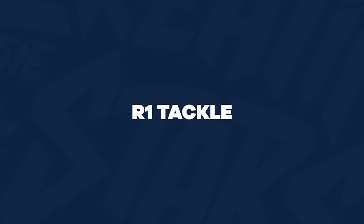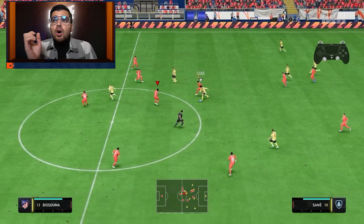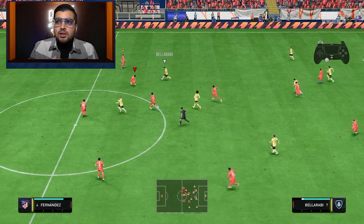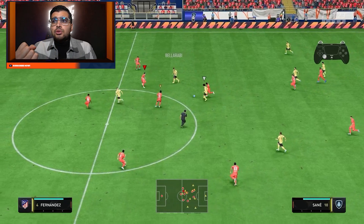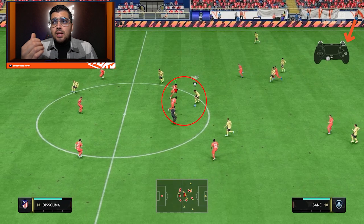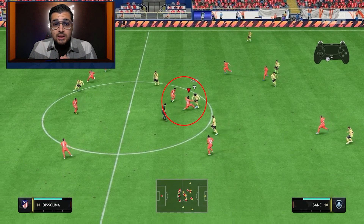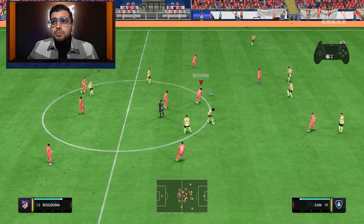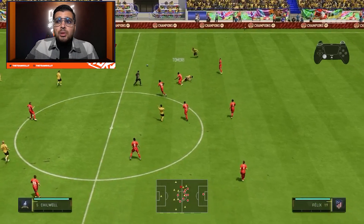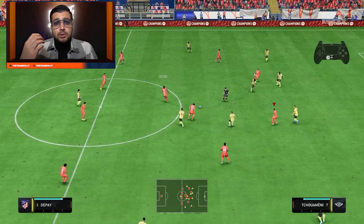We also have the R1 standing tackle. This is a heavier lunge that lets you tackle your opponent from a greater distance, and the tackle is stronger so the ball bounces well off the player's foot. This one is especially effective in FIFA 23 — we're getting a lot of success with it, winning the ball in situations where you probably shouldn't.